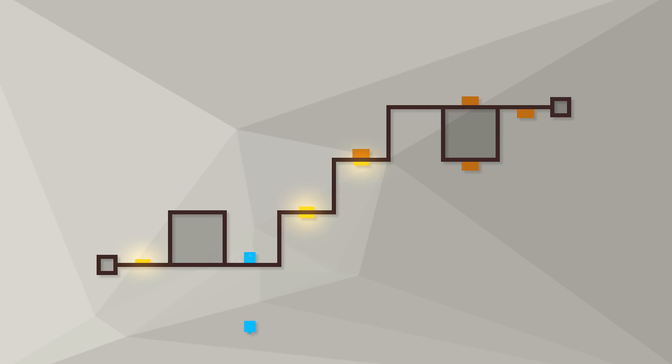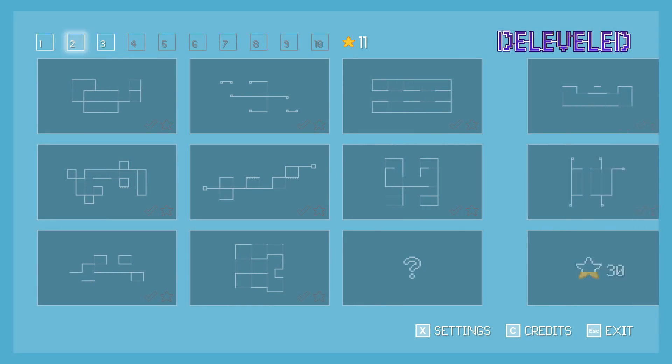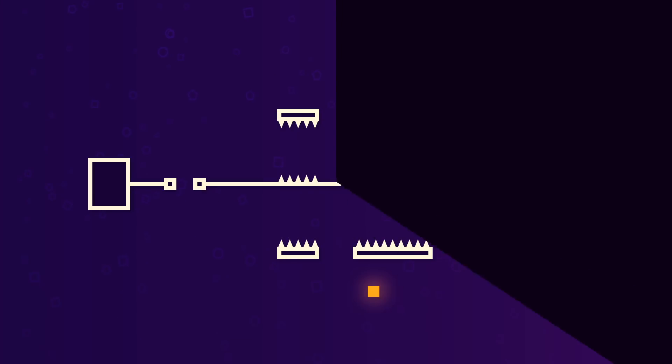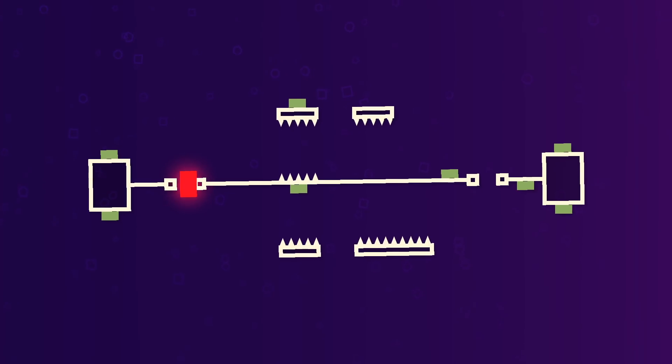Hitting each of the switches to activate the exit will require you to know when to keep your cubes bouncing simultaneously, when to keep them bouncing one at a time, and when to use a well-placed wall or obstacle to get them separated, as well as figuring out how to do all these things using what you're given in each stage. Completing a stage with zero deaths or resets gives you a star, which can be used to unlock an additional level in each world. There are ten worlds in total with twelve stages each, including bonus stages. Visually, the game is simple but charming, and the chiptune soundtrack is very catchy, offering a variety of NES-style music loops as good background noise while you strain your brain trying to figure out how to hit that last set of switches.